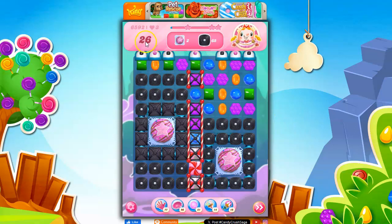So here we've got 26 moves to take out 2 cake bombs and 65 licorice. There's a lot of licorice on the board.